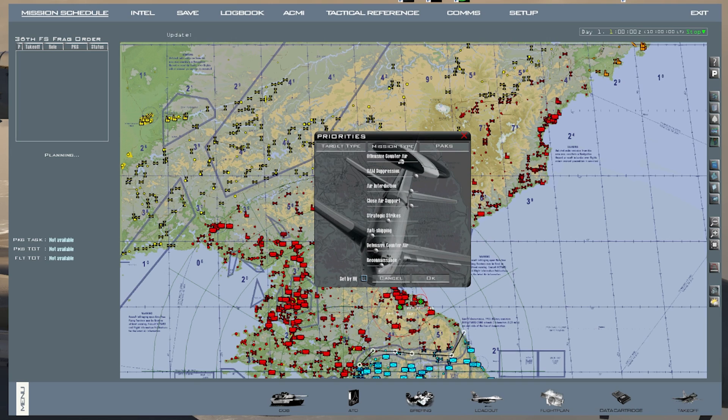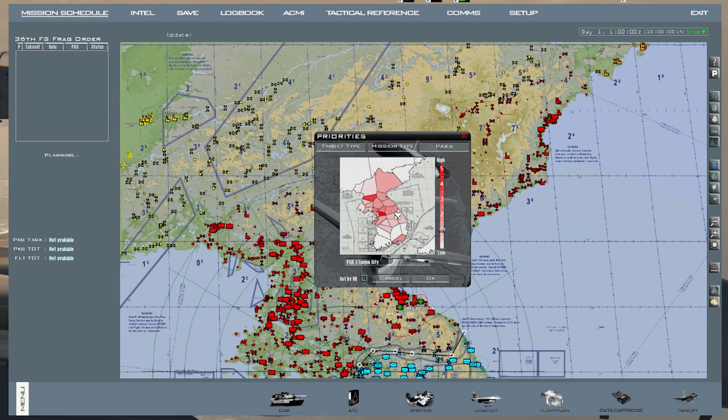You can go to Mission Type — this is the type of missions. You can have more counter air, less air interdictions, or more strategic strikes. Just adjust those accordingly. The packs are areas of priorities, so if you want to prioritize a specific area, you increase the scale for that area and decrease it for another. The darker the red, the more priority. If you want HQ to cover all of this automatically, just click that. This does not affect whether the HQ algorithm creates missions — regardless of how this is selected, there will be missions created on both sides.